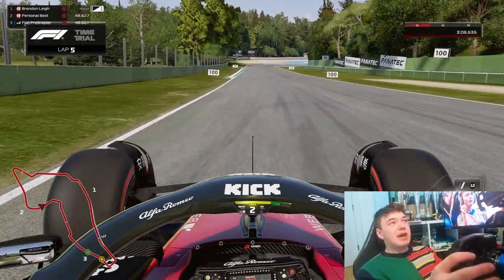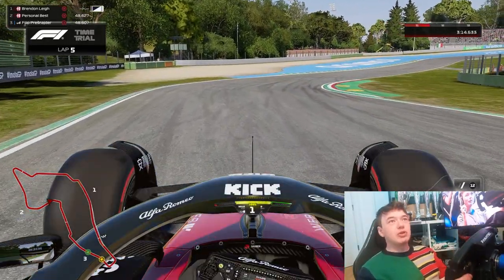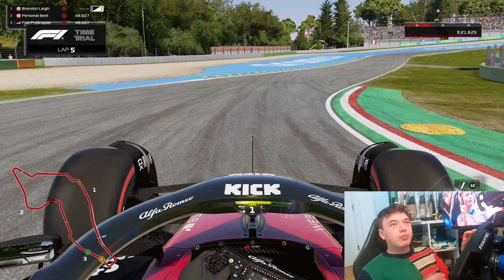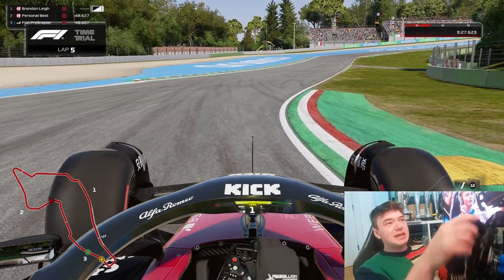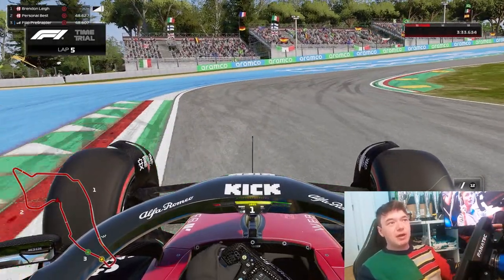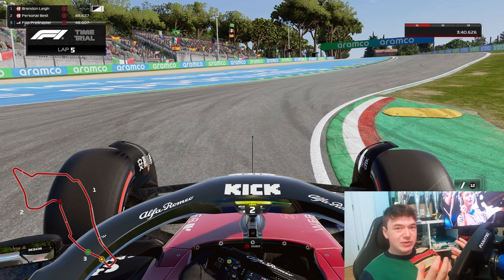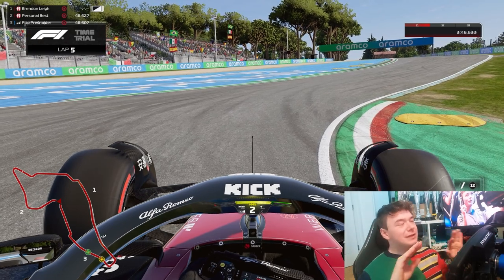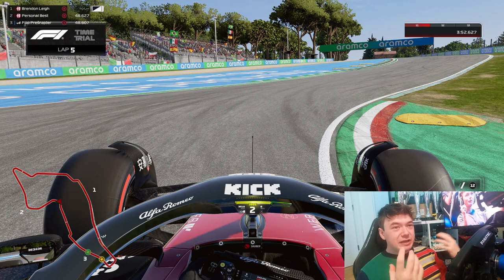Now we're talking about the apex of the corner, which is very complex in every situation — especially when corners feed into another corner. Acque Minerali is the perfect example. When you get to the middle of your apex: if it's a single apex, bring the car to the inside; if it's a double apex like this, it's all about track positioning and setting up the second part as much as possible. The key characteristic at the apex is that your car should not be sliding — any sliding will heavily compromise your confidence and ability to get back on the power.